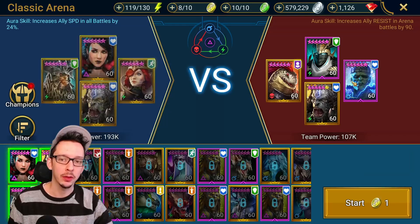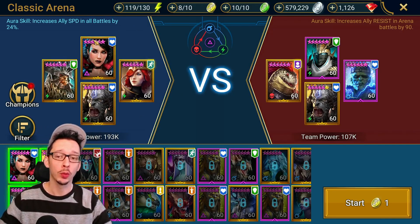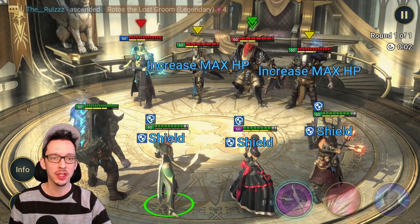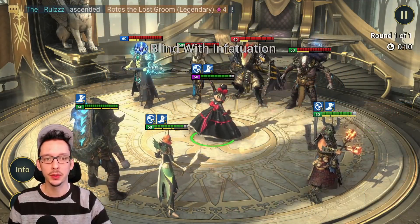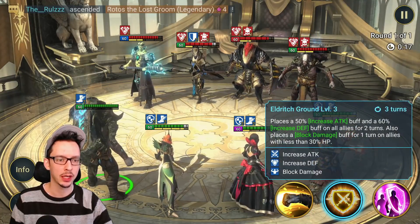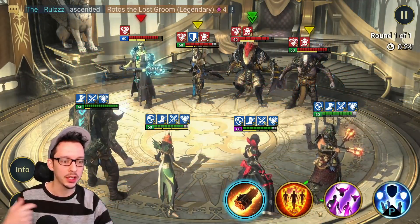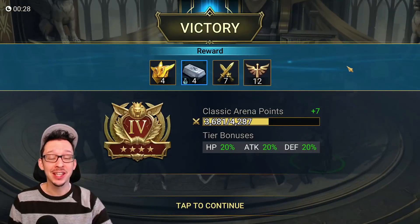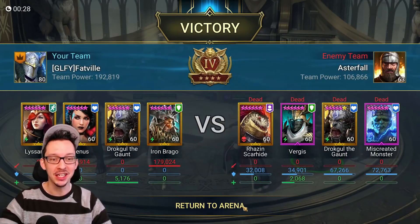To showcase his strength, let's start with an arena battle. We have relatively easy teams here — I just want to make sure I get around to Iron Brago, who is relatively slow. We're setting him up for success with decreased defense, weakened, and increased defense from a support champion. We apply almost all our debuffs, then go directly into his A3. Boom — 107k on that hit! Man, that guy can hit. He can one-shot teams. That was the proof right there.